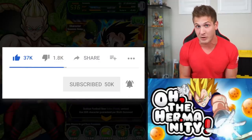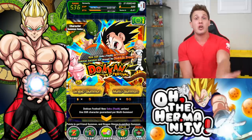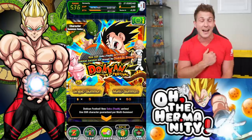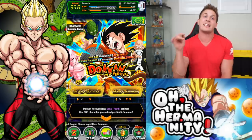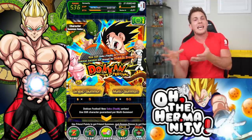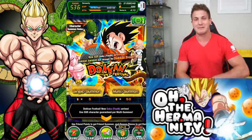I hope you guys get at least one thing from my channel when you watch — the amount of positivity that I try to showcase in my videos. 2,000 stones into the LI Broly banner and to not pull that unit, that hurt. I pulled the old STR LI Broly, which is cool because I'm working on my TUR version of that. And I did pull an LR Goku Black, so I did get at least two LRs out of almost 2,000 stones. So I can't really complain, but I really wanted that Broly. You guys probably saw at the end of that video — I was sad. I was a sad panda. I was just like, screw this, I'm going to sleep.